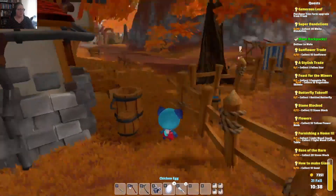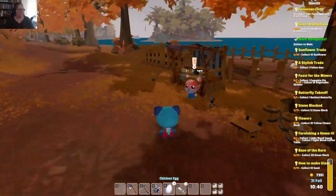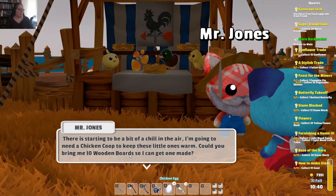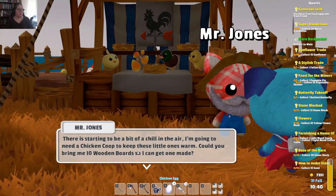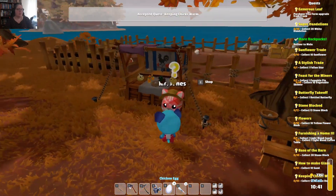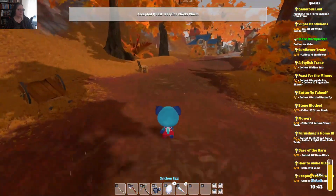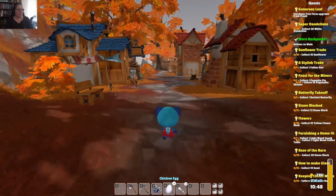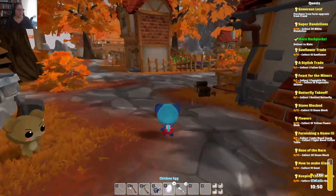I still haven't found out where my duck pond is. Hey Mr. Jones. 'There's starting to be a bit of a chill in the air. I'm going to need a chicken coop to keep these little ones warm. Could you bring me ten wooden boards so I can get one made?' I sure can. We've got an hour and a quarter before the shop opens and the madness begins.